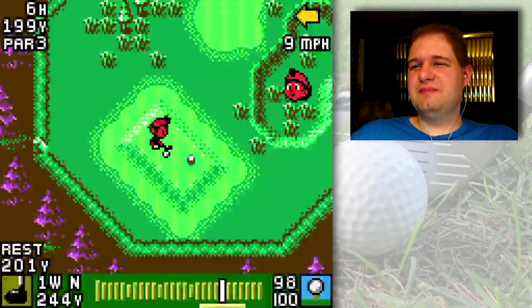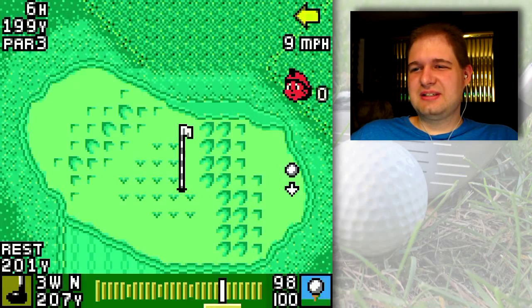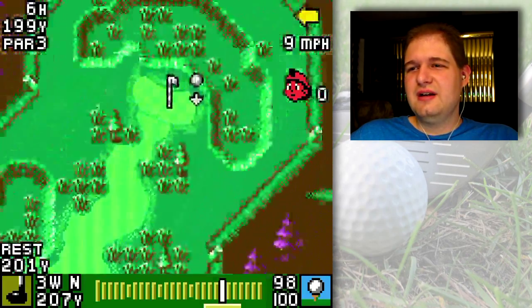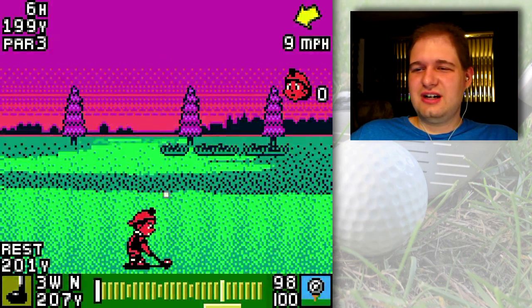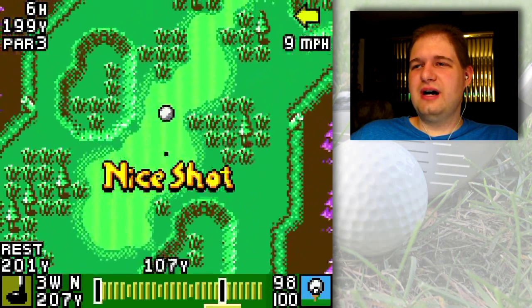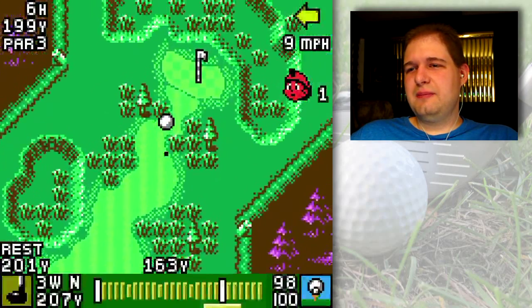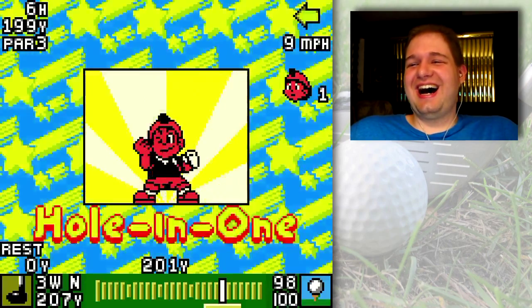Next hole, number six. That's a pretty easy landing area but I don't want to get into the heath in front of the green if I can help it. I'm going to put backspin on the ball, make it go higher, and get it up and over the heath. That works nicely — oh my god!